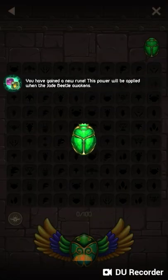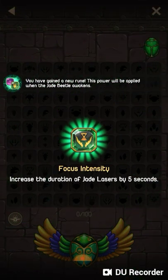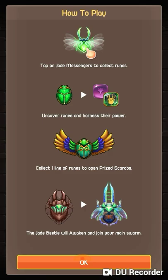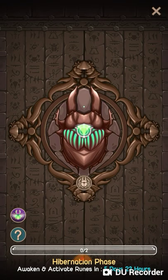As you can see, we have all these powers. I think there's 100. We got Focus Intensity — increase the duration of Jade Lasers by 5 seconds. So we can't use that yet. I think we have to get the Jade Beetle first.